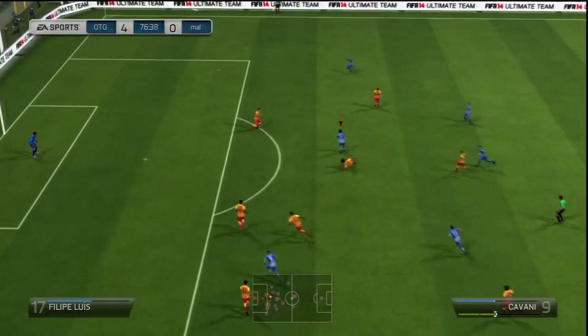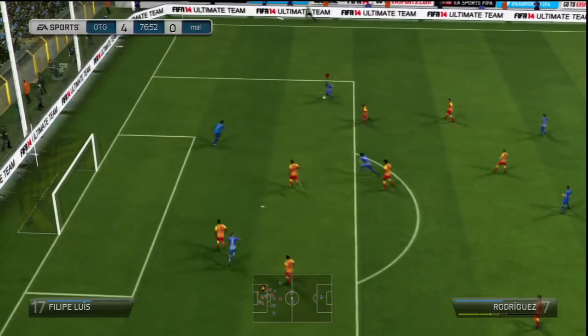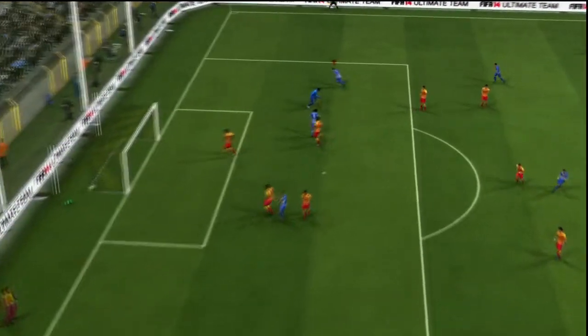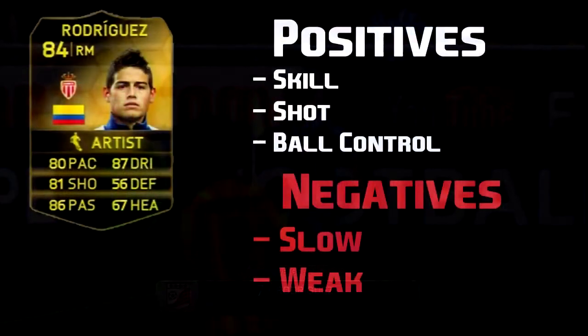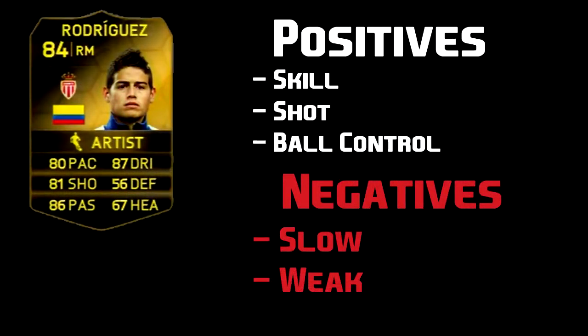But obviously every player has their faults and I would have to say that this guy does have his faults. You see he puts away absolute beautiful goals. His long shots are amazing but he does have faults — he is quite weak. Even though he's tall and he can muscle, he does get pushed off the ball quite a lot. It's a little bit disappointing but he's really good. He's got great skills and his shot is sensational, and his ball control is second to none.